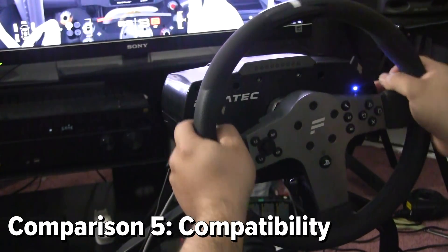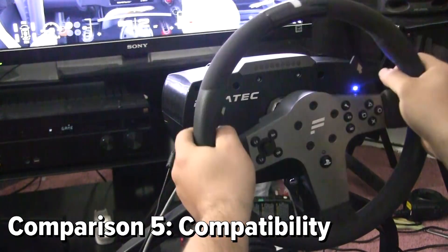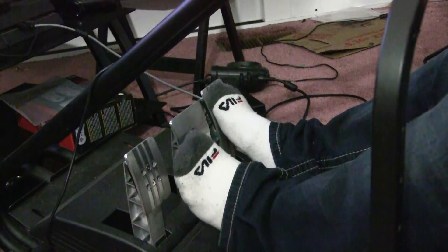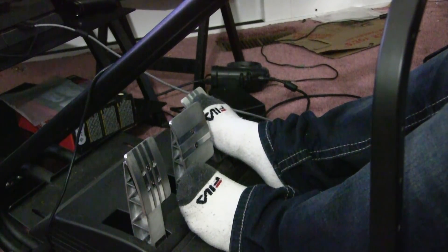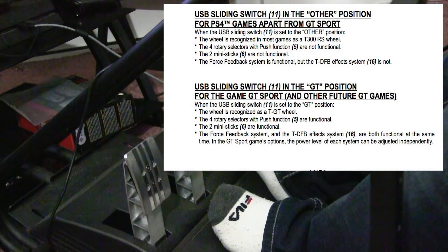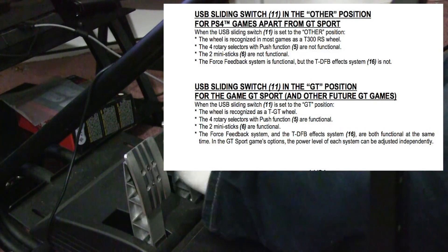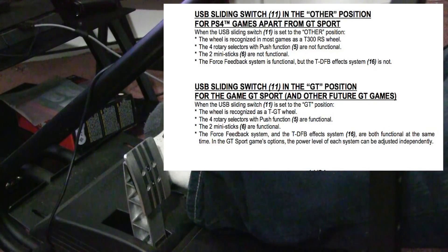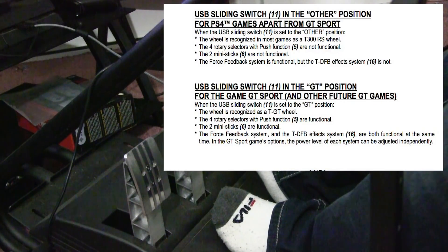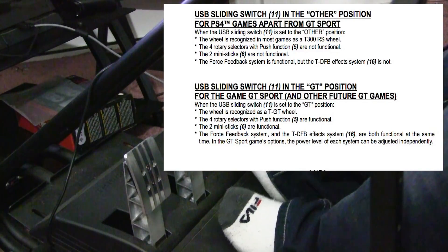Now we're coming down to compatibility. Compatibility is a weird topic in regards to wheels. First off, there's compatibility in regards to the wheel working with different PlayStation 4 titles, and then there's using a wheel on different platforms. The Thrustmaster TGT would be one of the best solutions for just PS4 gaming. Compatibility is limited to just two modes: Gran Turismo mode for GT Sport, and other mode for every other PS4 title as well as PC. Just about every title I tested worked with the TGT. Features such as the rotary encoders and tactile transducer are not supported by other titles, but the rotary encoders are supported by PC titles in other mode.